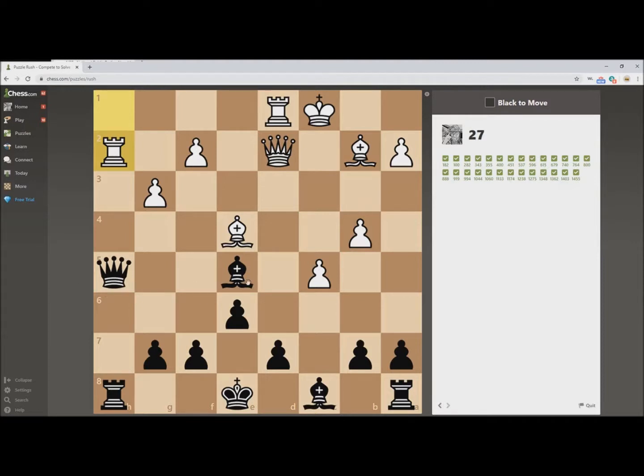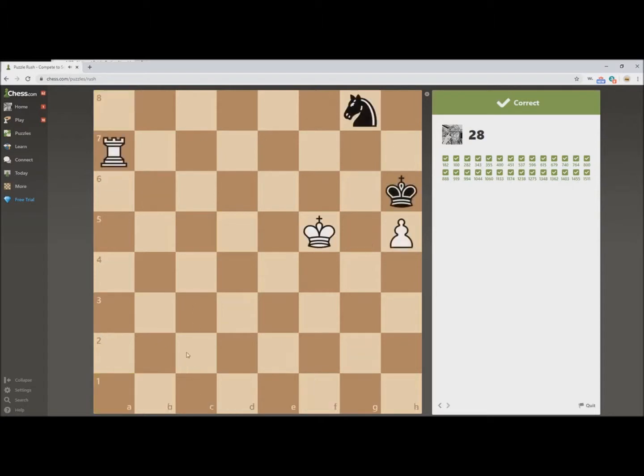The tactic here that should jump out at you is called a Zwischenzug — or an intermezzo. Zwischenzug is German, intermezzo is Italian, and a lot of people just call it an in-between move, because that's what it is. Why don't I go ahead and trade this Bishop off with a check — because it comes with a check I can do that — and not worry about my Queen. I think we can follow up, and I think we'll have a one-pawn advantage when we're done. Takes with the Queen. My last capture is going to come with a check, so I'll get to save that pawn.